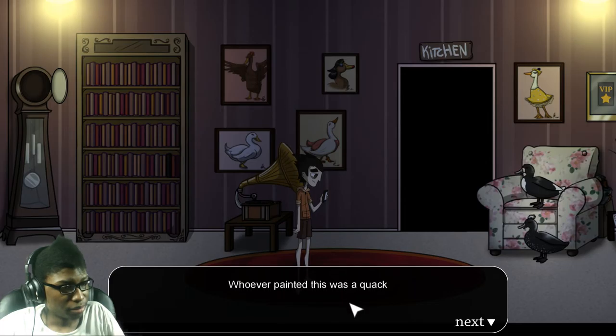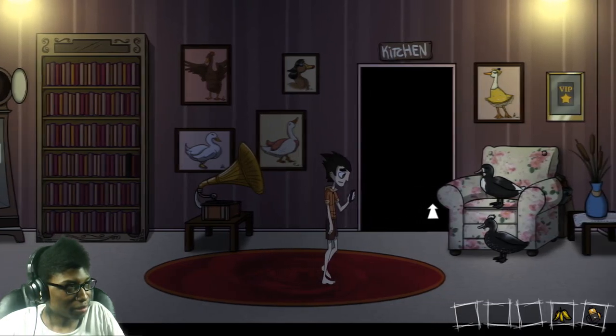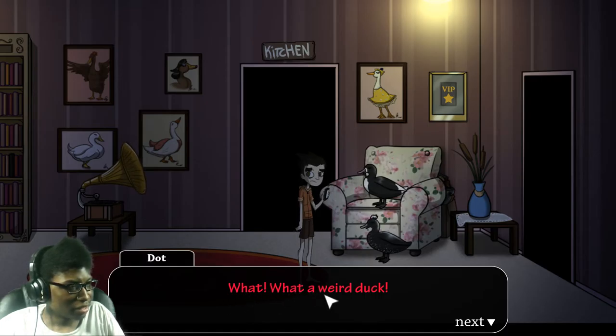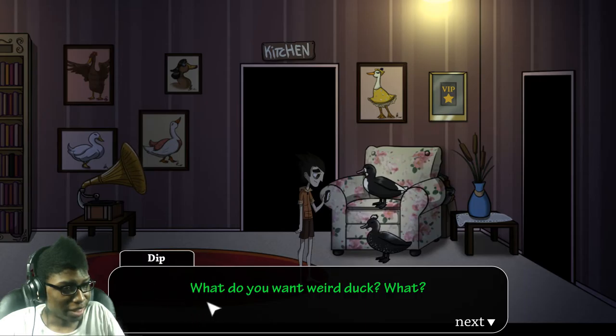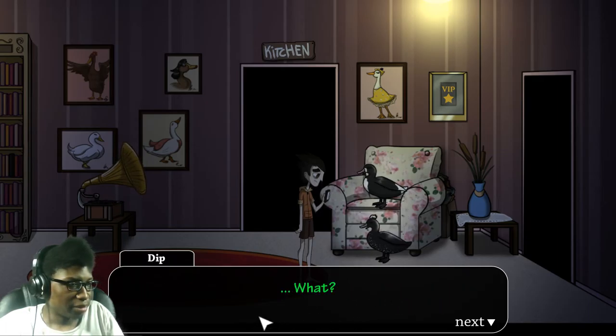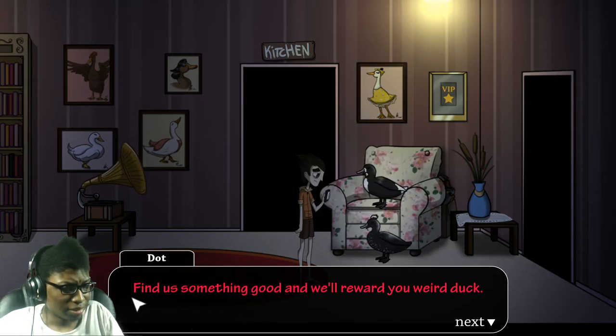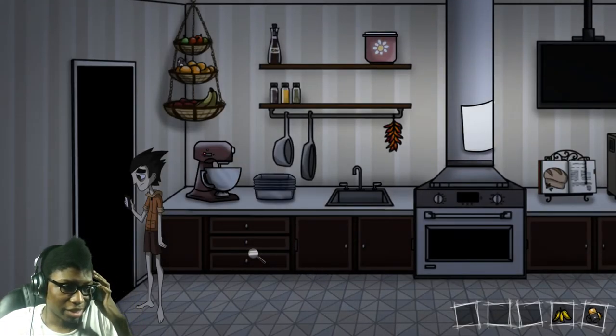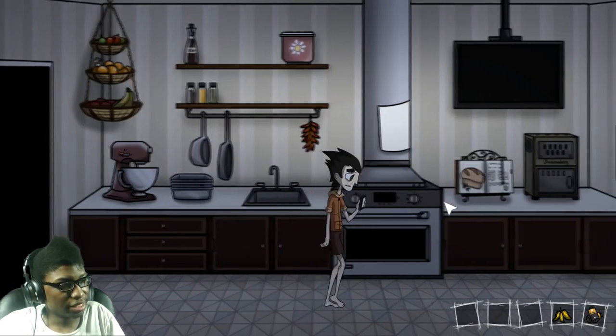It just plays as a loop. I just noticed them right there — what the hell? Hello? His name is Dot. What a strange duck. What do you want, strange duck? If you want what's through here, then we want what you want. What do we want? You don't even know what you want? We want food. Find us something good and we'll reward you, strange duck. Banana peel? That's not food, not food at all. I guess I'll go to the kitchen. I'm kind of curious about the path behind you, but I guess I can't go that way until I actually cook you guys something.